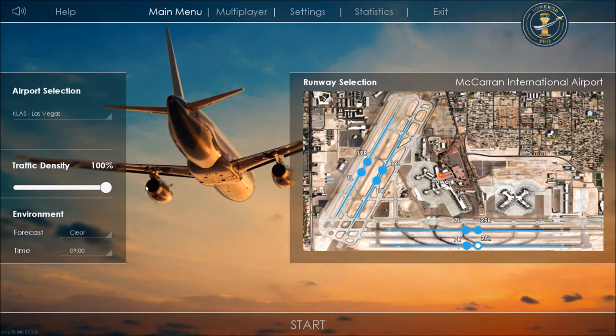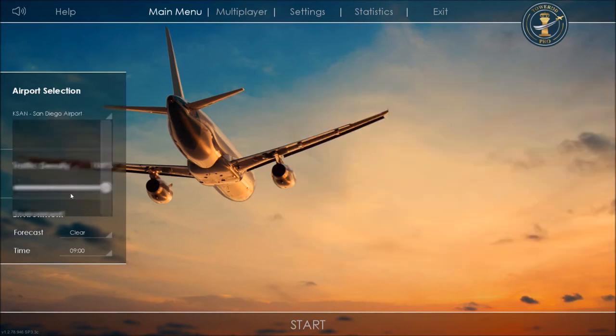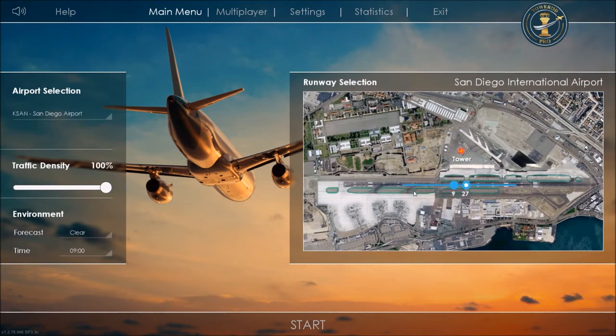San Diego-Lindberg is a toughie. You've got a whole lot of terminal action, a single runway, single taxiway, some general aviation, and cargo. Typically aircraft all take off to the west on runway 27. It's tricky because aircraft are landing, then turning off, while others are taxiing out — you've got to get them on the runway and out quick. It's a real challenge. But today we're starting fairly simple with Philadelphia.